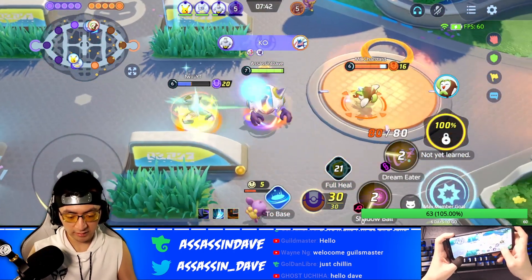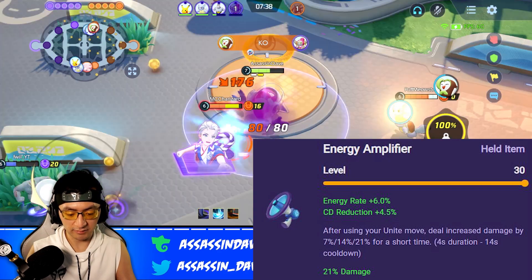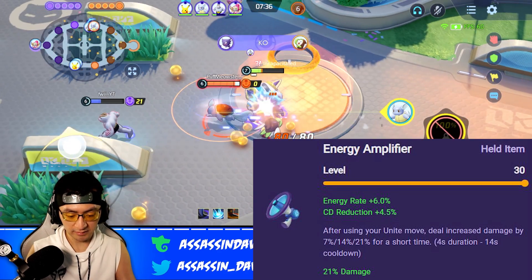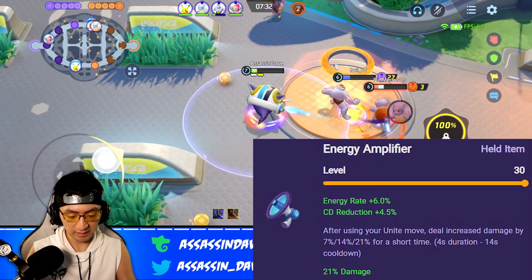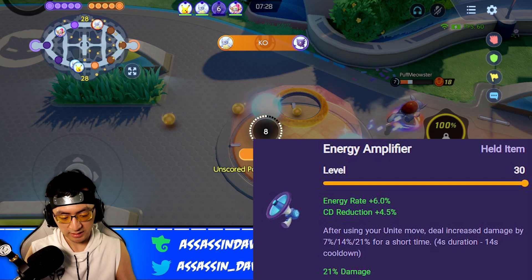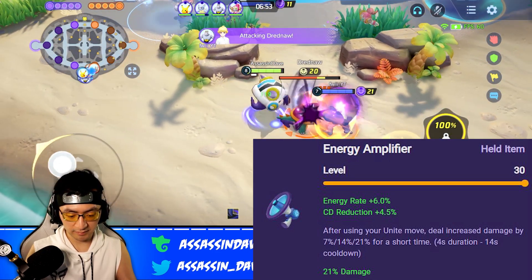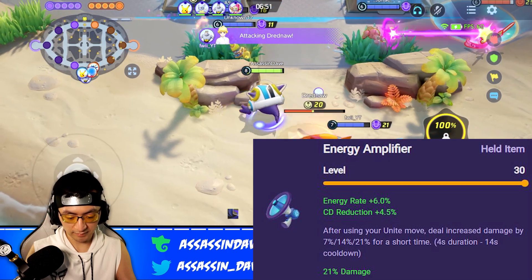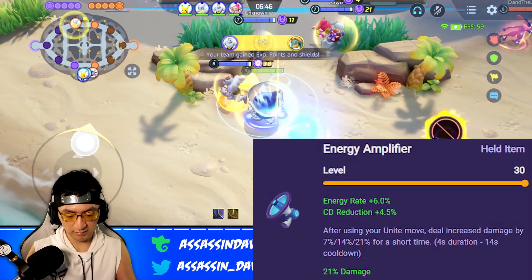The item is called Energy Amplifier. This item gives you some Energy Rate, which means you're going to get your Unite a little bit faster, and it also gives you CD Reduction — CD meaning Cooldown — so basically you're going to get your regular skill faster. And on top of that, you also have 21% additional damage which lasts for 4 seconds after you activate Unite. Remember, this damage also applies to the Unite itself.